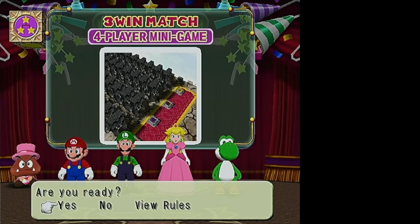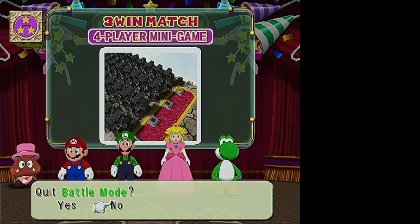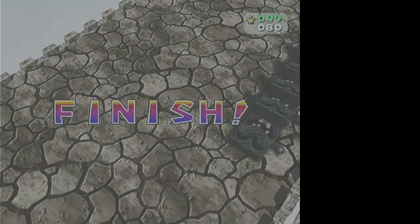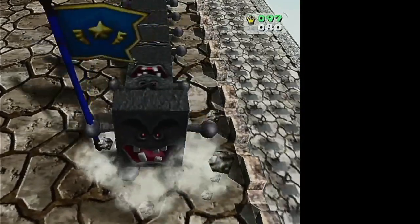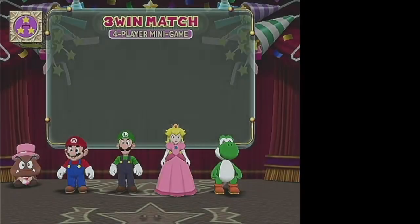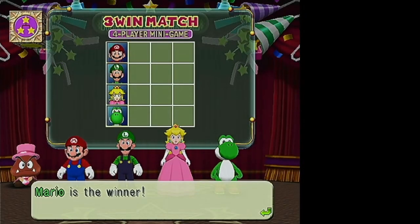It picks the game and you can look at the rules if you want. If you choose that you're not ready, it just gives you the option to quit out — so that's a little weird. Whoever wins the minigame, when it comes back, they get a little mark in their scorecard.